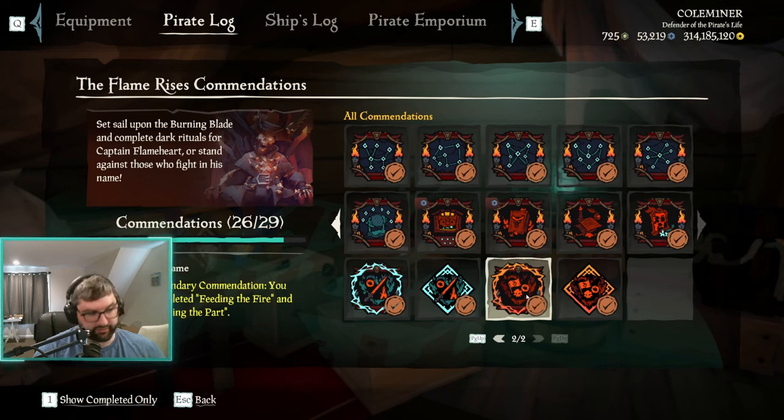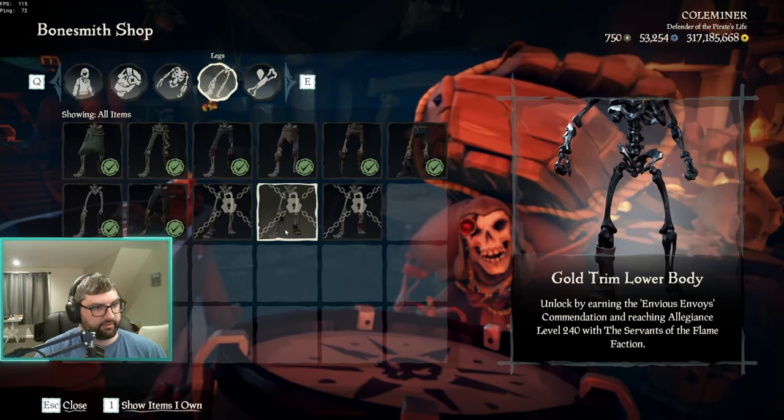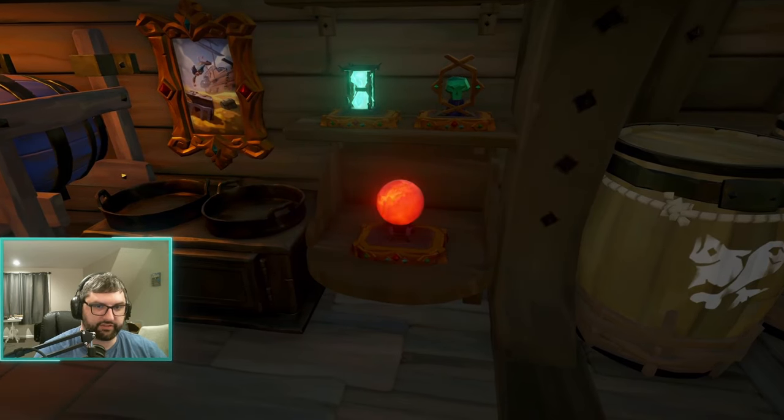Loyalists at the Flame requires both Feeding the Fire and Playing the Part — 10 four-streaks and 10 eight-streaks wearing the skeleton curse. Since you'll get Feeding the Fire done while pursuing Playing the Part, just focus on the latter. As a title, Loyalists at the Flame also requires killing 25 Athena emissary players on the burning blade and hitting hourglass level milestones: Obsidian Captain's lower body at level 330, gold trim lower body at level 240, and leather lower body at level 285 in Servants.